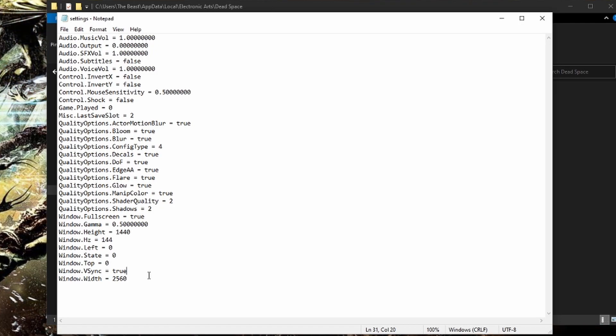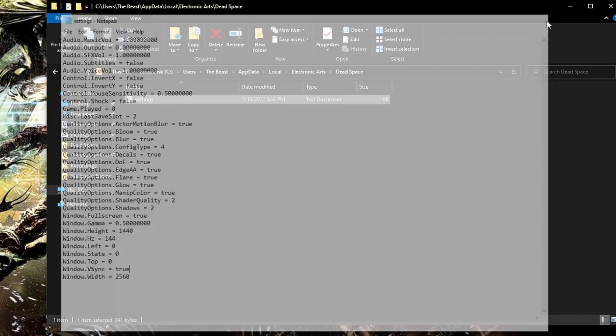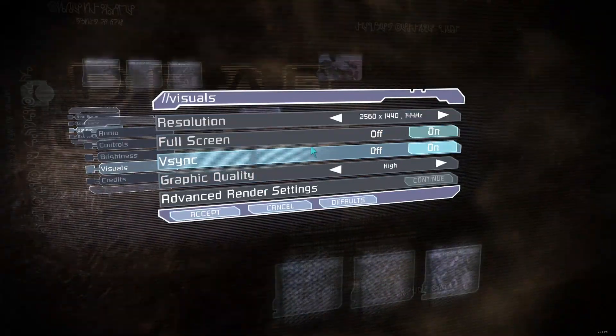A lot of users say to disable VSync for best performance. Right here is where you change it if it's crashing — just "true" if you want it on, "false" if you want it off. I had it off and was getting around 200 frames, which caused issues going through the door, so I turned it back on and it dropped to 70 — but it worked for me. You can also change motion blur, bloom, anti-aliasing, flare, and glow here — true is on, false is off. You can even change mouse sensitivity right here. Once you're done, just File, Save, and you're good to go. Now you should be able to play in the resolution and frame rate that you desire.